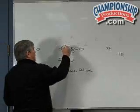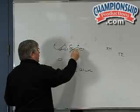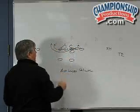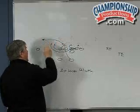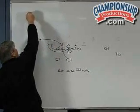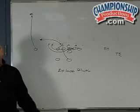We still block the waggle the same way. The fullback is again still a blocker — if the linebacker comes; if not, he's out in the flat. Our split end's job is to get deep on the numbers just like before, unless we call an individual cut.